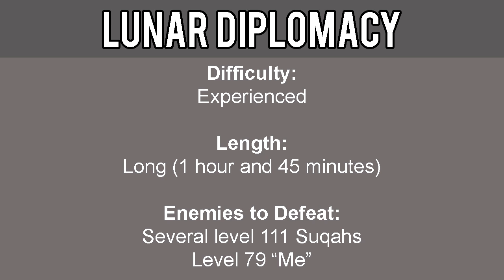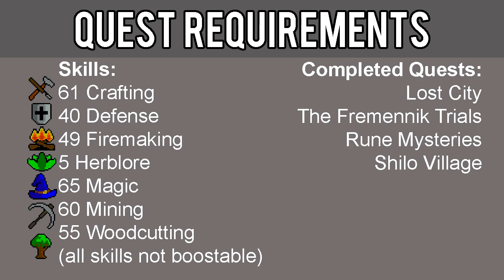This quest is considered experience difficulty and is long, about an hour and 45 minutes. You must be able to defeat several level 111 Suqahs and a level 79 Me. The requirements for this quest include 61 Crafting, 40 Defense, 49 Firemaking, 5 Herblore, 65 Magic, 60 Mining, and 55 Woodcutting. All of these skills are not boostable.